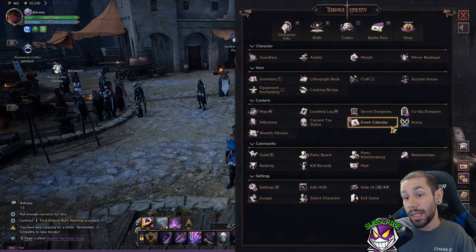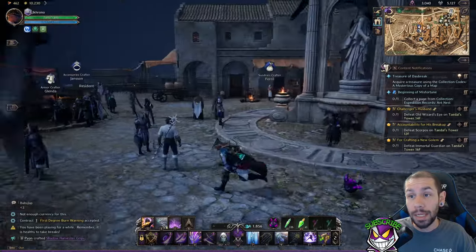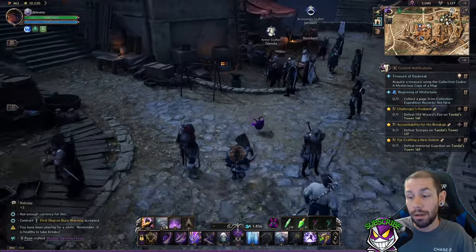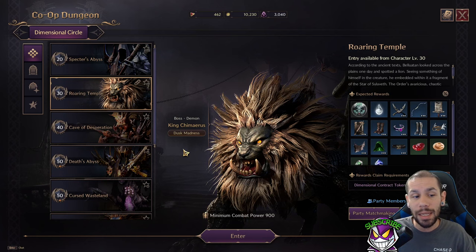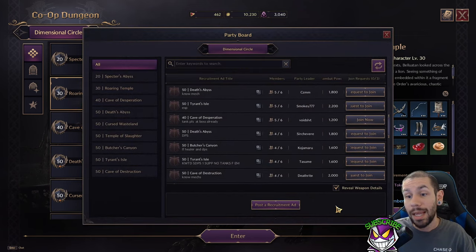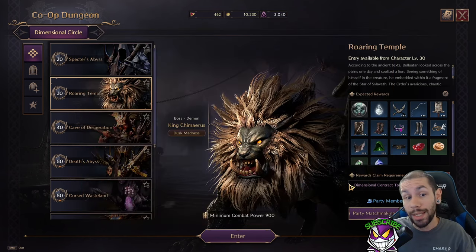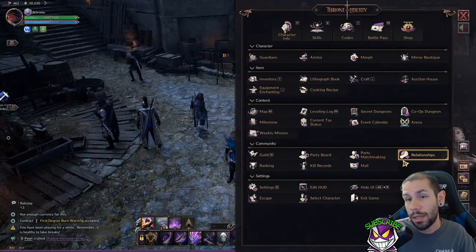Essentially what I did: I bought everything from the vendor, then did world events until I crafted enough green items to fill out my lithograph book. That way I was accepted into parties for level 50 co-op dungeons — you really want to use the party board and have a decent gear score to get into a party that will clear the boss. If you're not a tank or healer, party matchmaking takes forever, and those players tend to be worse with a high chance of trolls, meaning you might not even clear the dungeon.